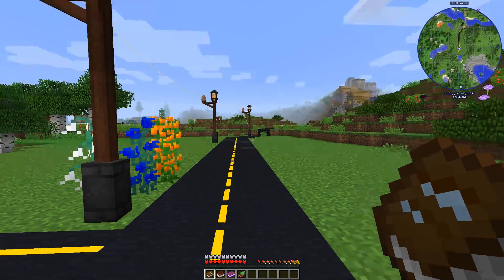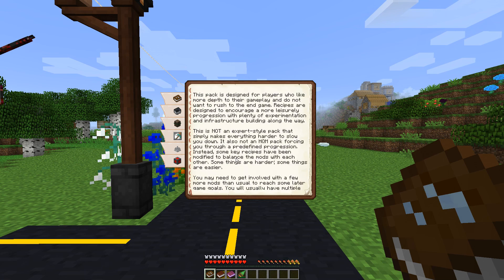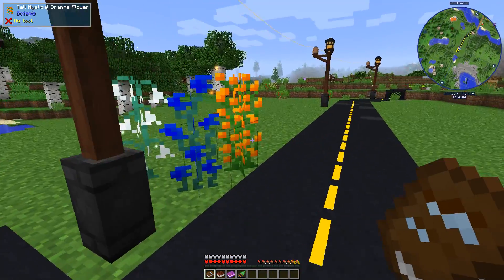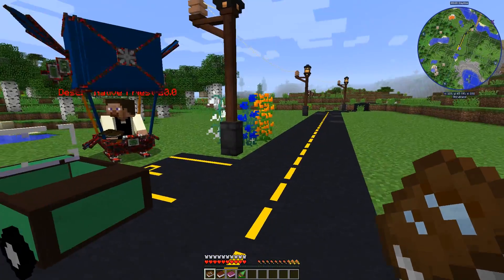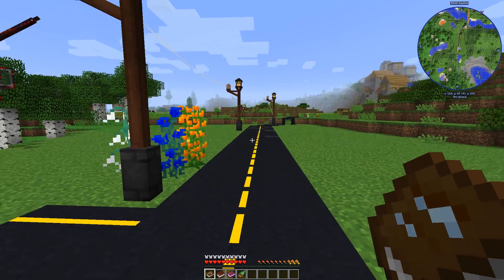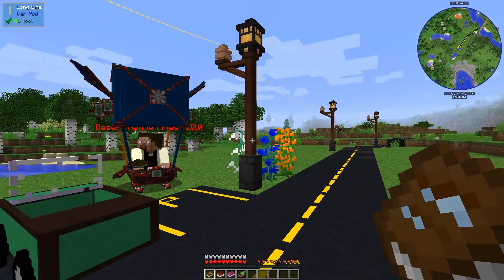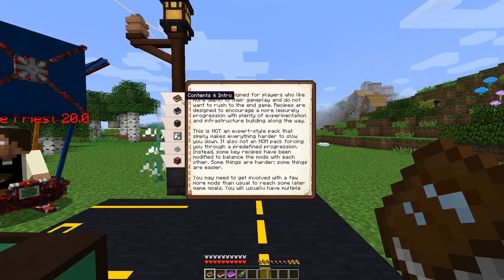You do spawn with a couple of different books. First of all, we have this mod pack guide, which basically tells you all about the mod pack. It is not an expert style pack and it is also not an HQM pack. This is a free play pack and the recipes are not meant to be crazy expensive or time consuming. They're just balanced out a little bit. Things like creative flight are balanced for later game, so you're not going to be flying around right away in the beginning. That's why we have these cars and airships. This book will tell you all about that.